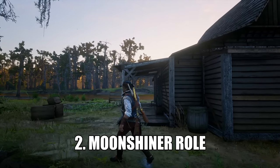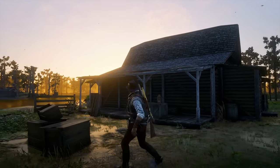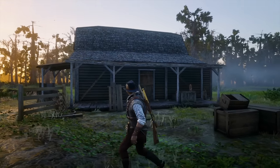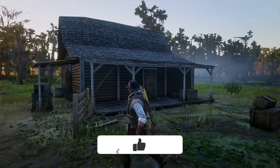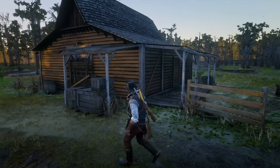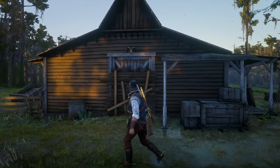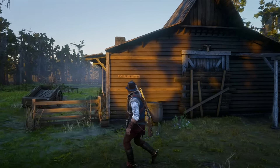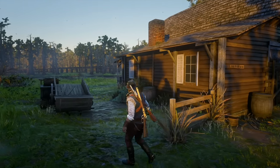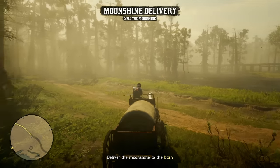Now let's move on to the moonshiner role. It released with the Moonshiners update in December of 2019 and is personally one of my favorites in terms of gameplay. This role is all about selling moonshine, and the two most important things you need are a good moonshine recipe to produce as well as a good location for your moonshine shack. My favorite spot to set up my moonshine shack is in the Bayou, with my second being Tall Trees. The Heartlands and Grizzlies are okay, and the New Austin location is just absolutely terrible for day-to-day consistent use.